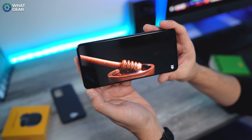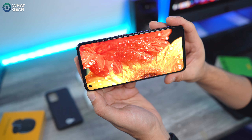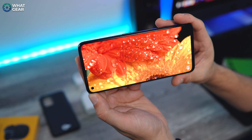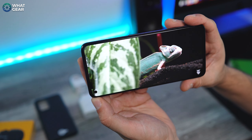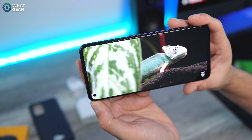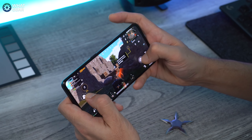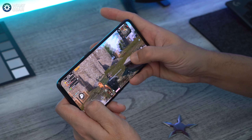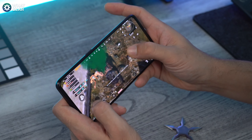This display is Realme's first HDR10+ panel. It's actually a Samsung E4 panel, and it can reach up to 1300 nits of peak brightness — just to put that in perspective, the iPhone 13 reaches 1200 nits, so this is actually brighter. It's also a 120Hz display with super high refresh rate; you can leave it on auto, lock it to 120Hz, or lock it to 60Hz.